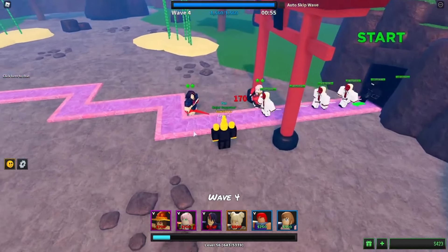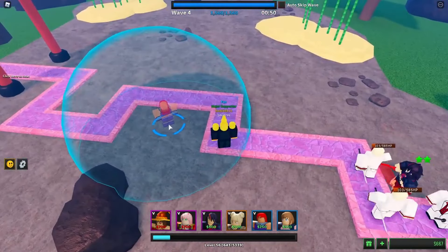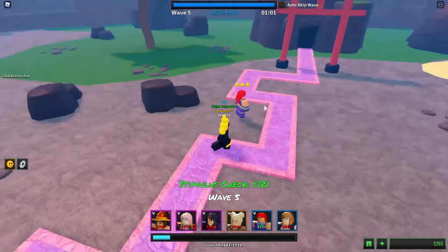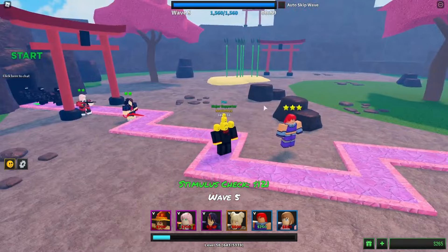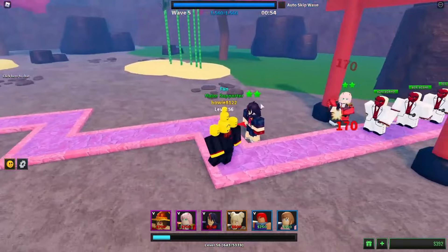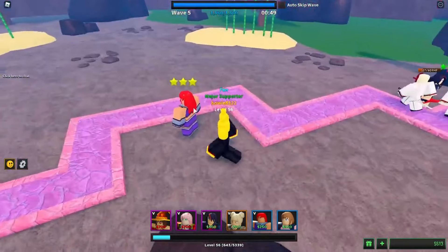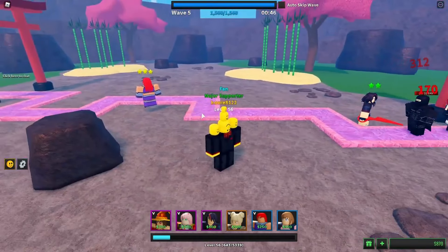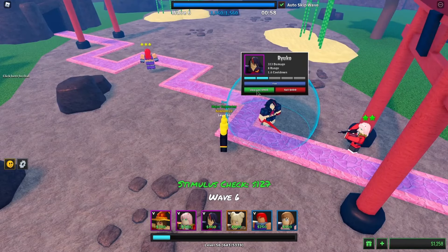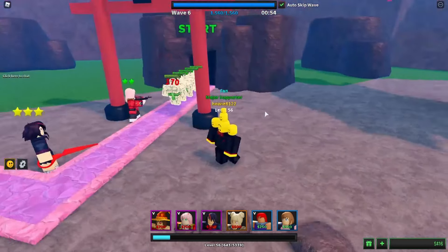As players navigate the strategic landscape of ultimate tower defense, this tier list serves as a compass, guiding them towards optimal tower choices and maximizing their defensive capabilities. With each tower meticulously evaluated for its effectiveness and contribution to the metagame, players can make informed decisions tailored to their playstyle and objectives. Whether fortifying against relentless waves of enemies or fine-tuning their defensive strategies, players can leverage this tier list to fortify their positions and emerge victorious.